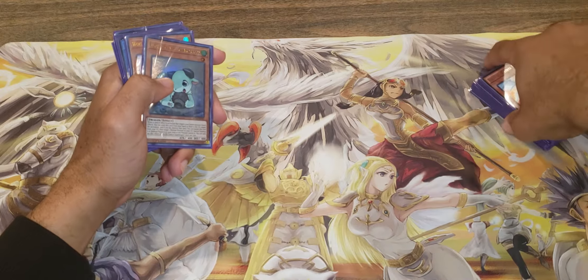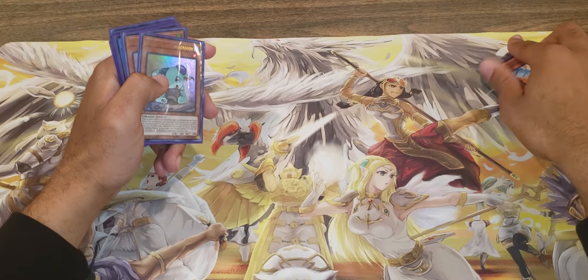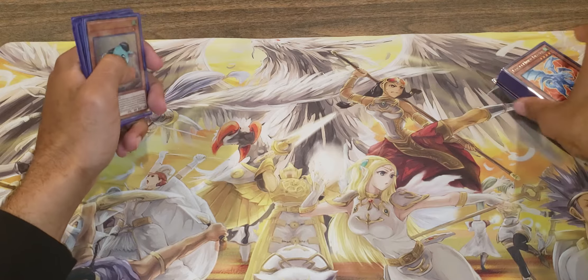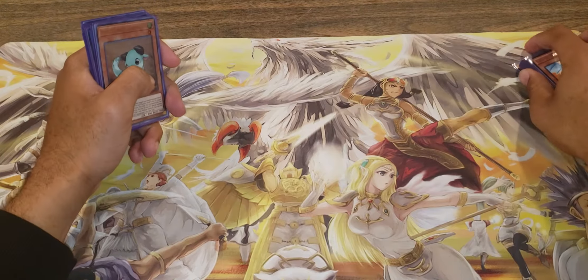Reclusia is for next turn if they go ultra-broke or they floodgate you. And Genzo just if you know you're going against Altergeist. And that's it for the combo video - now let's get into the deck profile part.